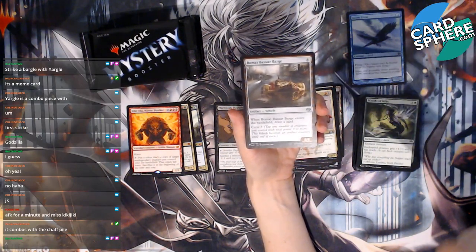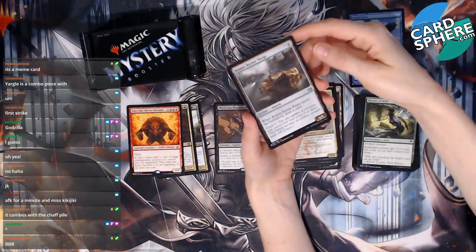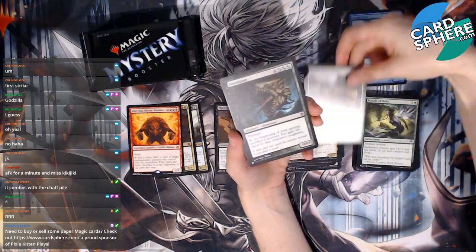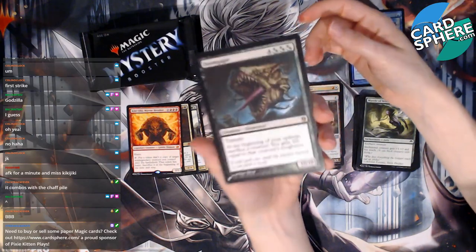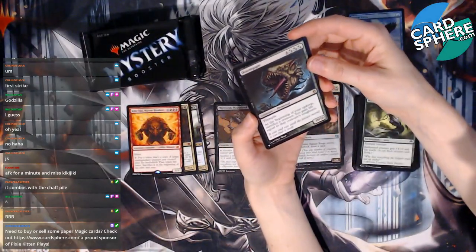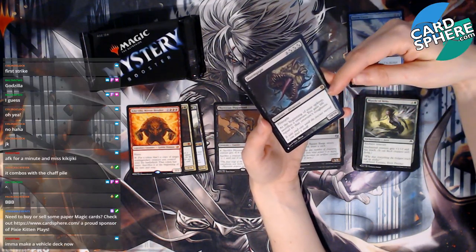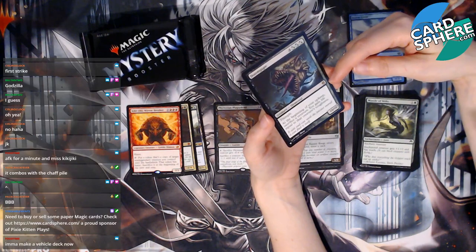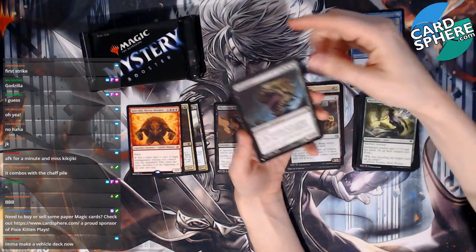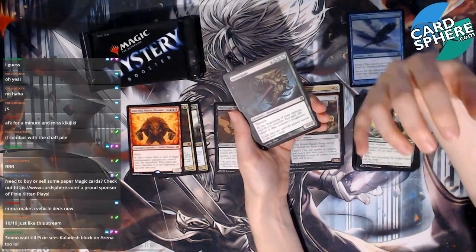Vehicles — I refuse to play them because they're terrifying. I don't know how they work, I don't understand it, and honestly I don't want to. That's trash. We have a Doomgape — it looks terrifying. It's a ten-ten with trample! At the beginning of your upkeep, sacrifice a creature and you gain life equal to that creature's toughness. That's weird jank fun. You're gonna make a vehicle deck now? I don't care if you play vehicles — I'm just not going to, because they're scary.